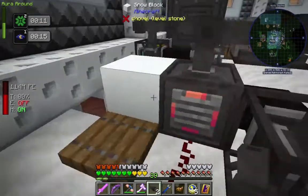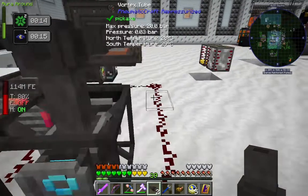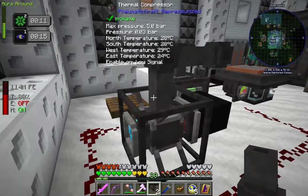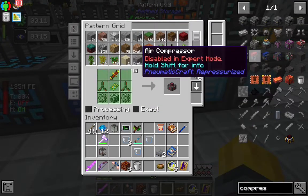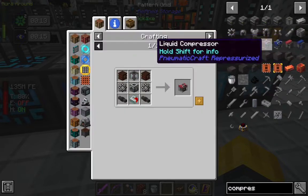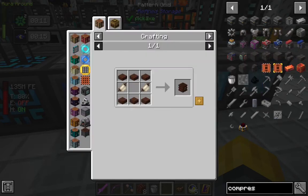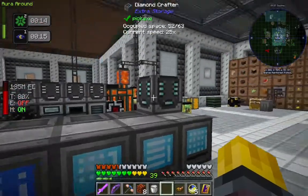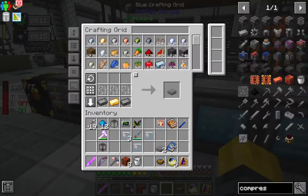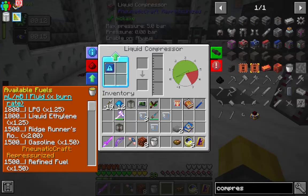Now I don't think it has to be blocks. I don't mind telling you, I'm getting tired of moving magma and liquid starlight around. So I wanted to take a look at this liquid compressor. I think we know how to do all of this except the supplementary bellows — that doesn't look too bad. Oh, we already have a liquid compressor. Interesting. So these are our available fuels.